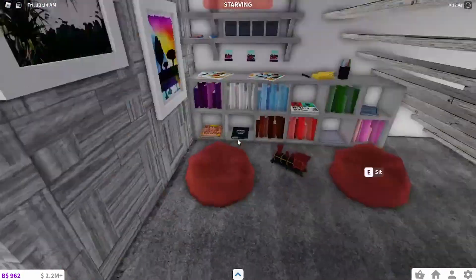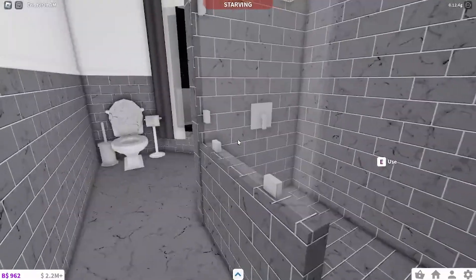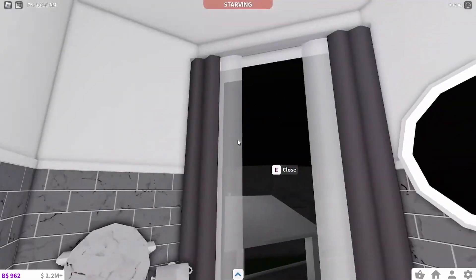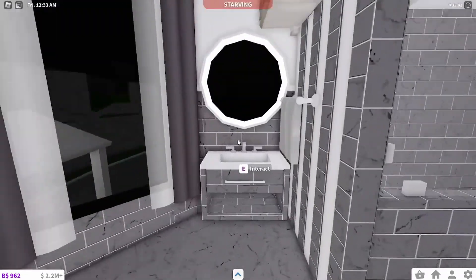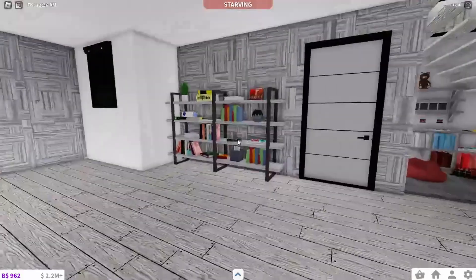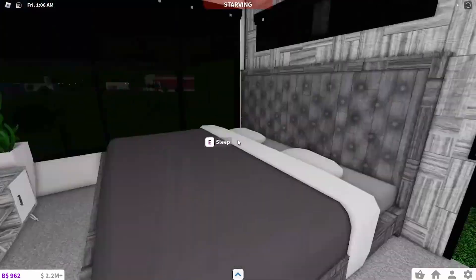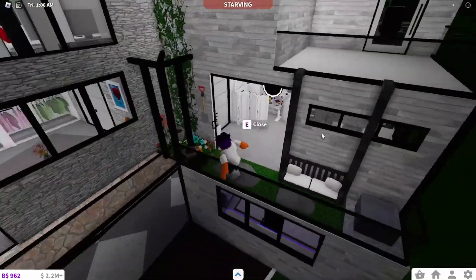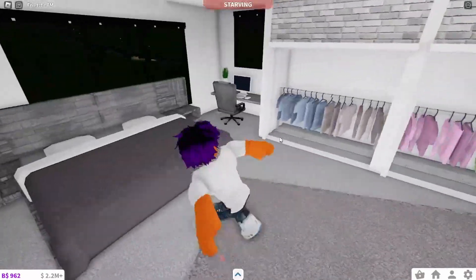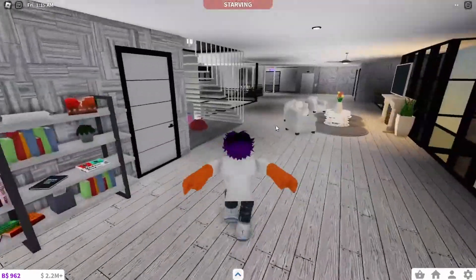There are some nice little shelves here and another bathroom — this one was quite tricky to make because it was in the corner, so I had to improvise. Not a lot of decorations, which kind of sucks, but it's still a nice house overall. We also have another bedroom, a little balcony with a plant pot, and another bedroom with two wardrobes and a second little balcony.